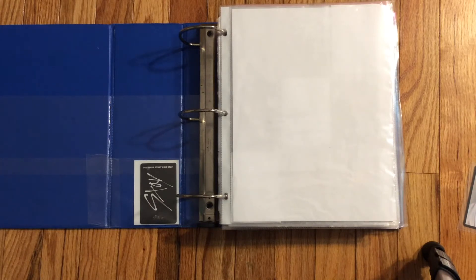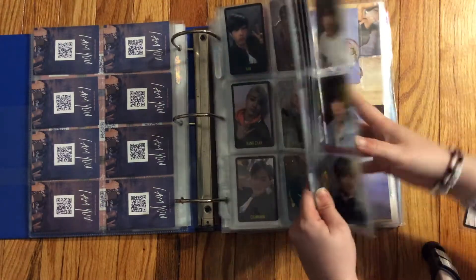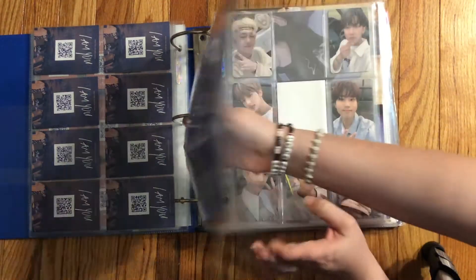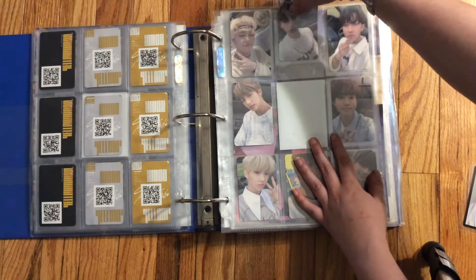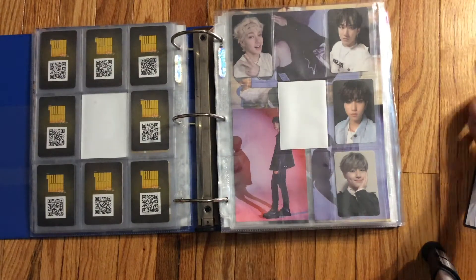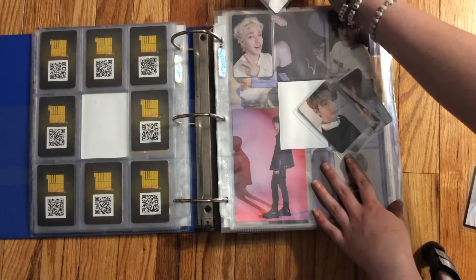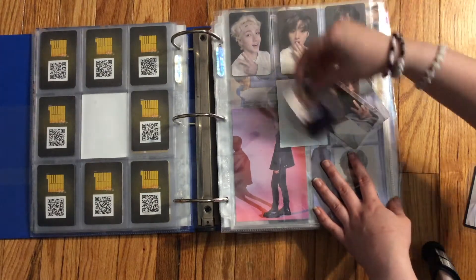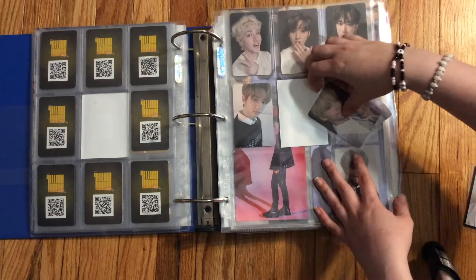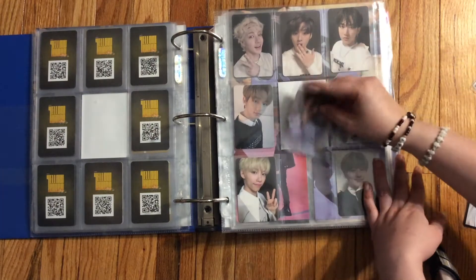We're gonna get non-album out of the way. We're going to Yellowwood, which has been finished. We have this Leno duck face card, which was a pain to find and a pain to get for a good price. Then we have the indoor version where I had all four cards I was missing — Leno, Hyunjin, Felix — they tend to be the most expensive members. Here's Felix; I had this card back in the day, fun fact.